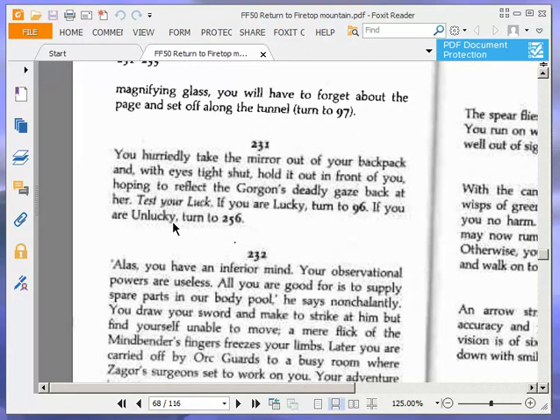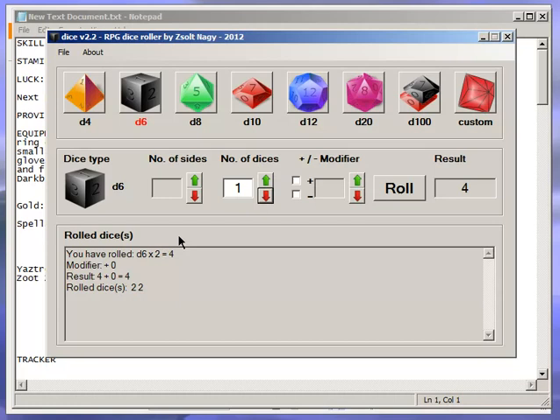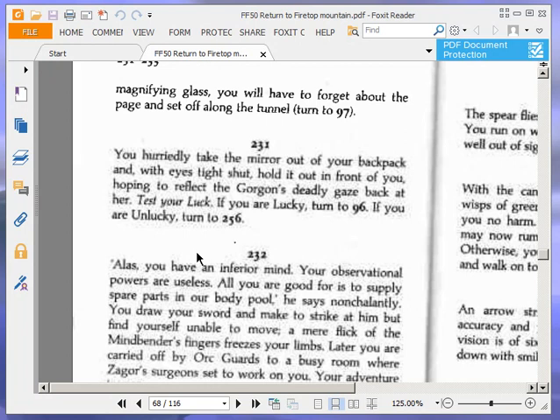If you're lucky, turn to 96. If you're unlucky, turn to 256. A house fly just landed on my laptop screen — I paused it to get my electric fly swatter, and naturally when I turned back, it had gone. It couldn't have ended any other way. Anyway, test your luck. Our luck is 11, so we need to get a dice score of 11 or less. We get a 10 — that was close, but we were lucky. We still put our luck down to 10 points. Turn to 96.